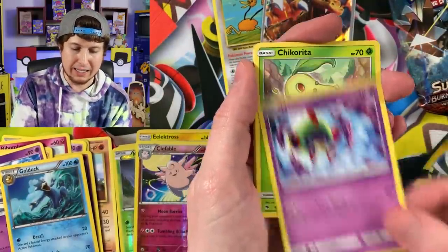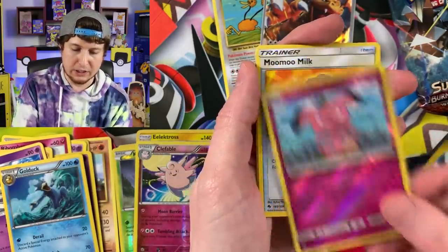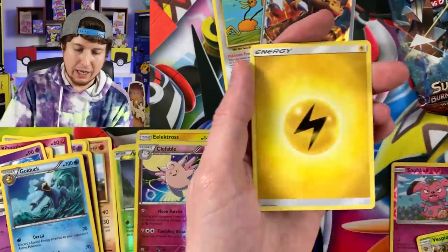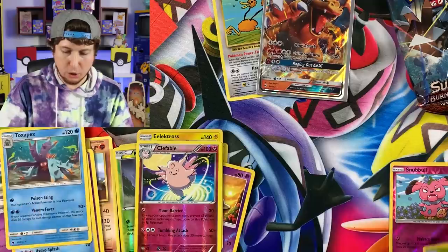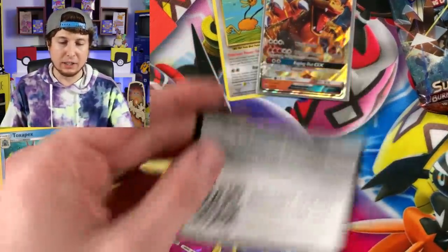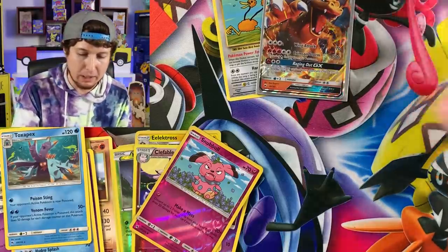Alolan Diglett, Natu, Chikorita, Snubbull, Ralts, Reverse Holo Snubbull, Moo Moo Milk, Vespiquen, Heracross, Toxapex - that is our rare. I totally thought I was still in the XY era and completely forgot. There's the code card. I'll put it right back there, and the energy in my filing cabinet.